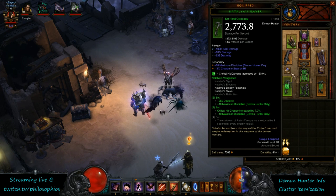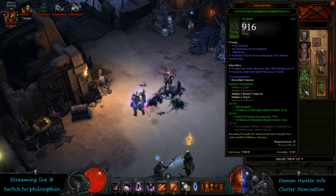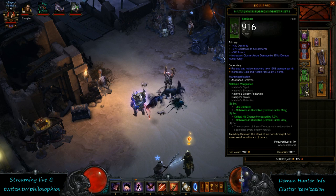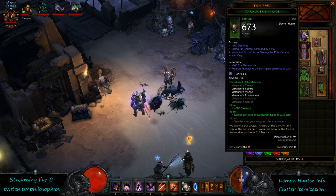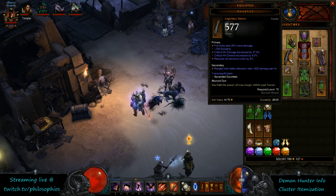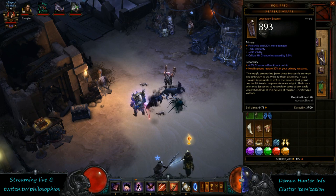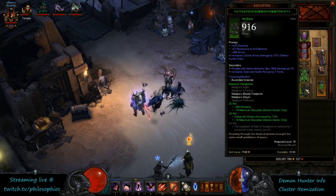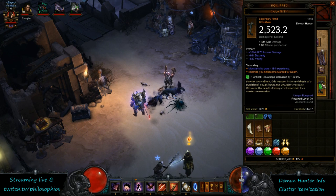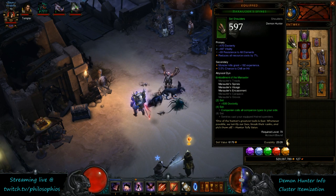Alternatively, you can run the Nat helmet and the Marauder boot. You have the option between the Nat boots and Marauder boots, and the Nat helm and Marauder helm — that can go either way. The important thing is that you have the cluster arrow modifier: 15% cluster arrow on both the helm and the boots. We have the Nat weapon, boots, and the Calamity on the offhand for the Mark, Marauder pants, and good shoulders and helmet.